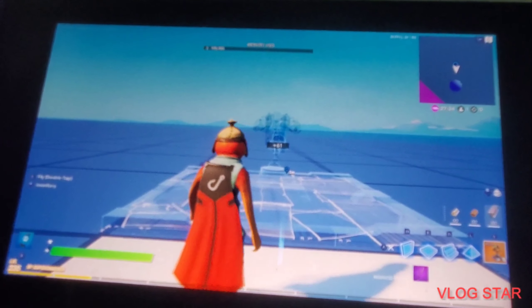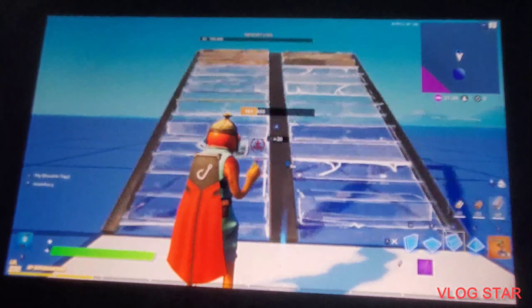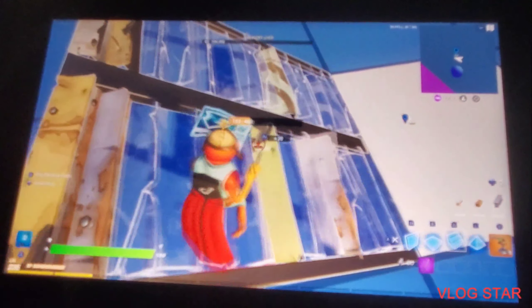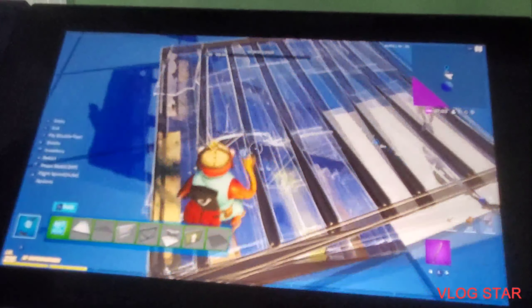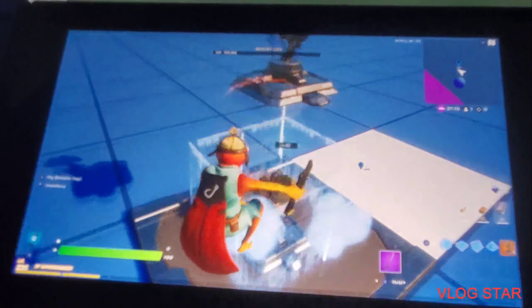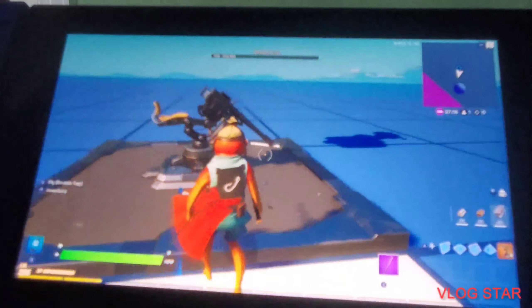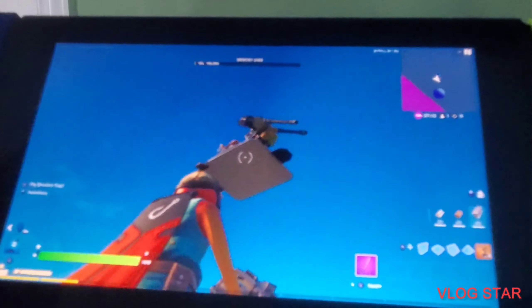Sorry if it's a bit blurry. So what you wanna do is build a stair, and then instead of placing the floor, you just automatically place the thing. For me it's wide, and the stair will disappear, and you'll have this floating face up here.